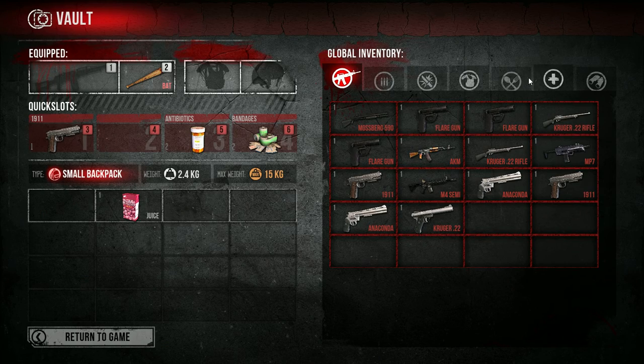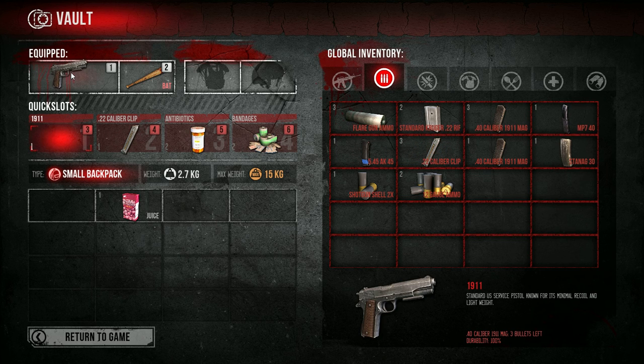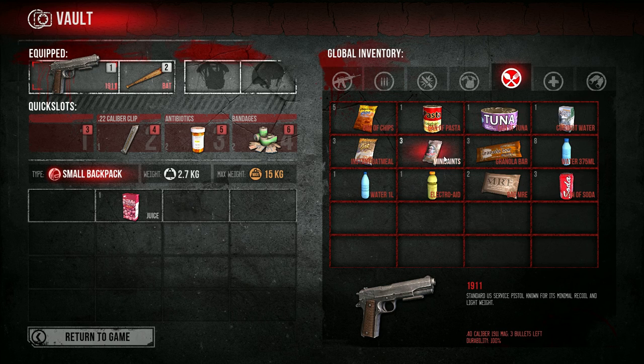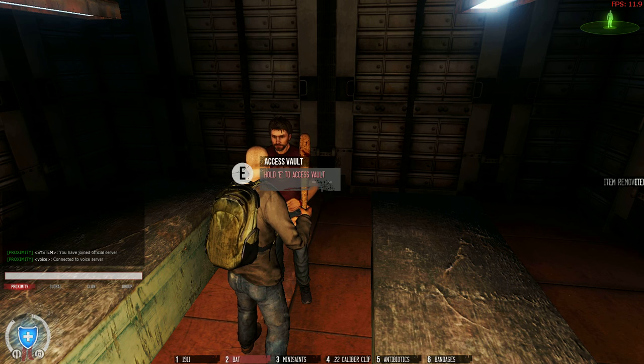Take that one, put that one away, go to ammo — it's this clip. Nice. Put that there, and then we have our juice that we found. Let's get two mini saints in here, a thing of water — should be nice. Maybe back at ships. Let's have the bag of chips now.